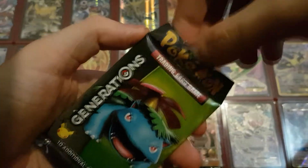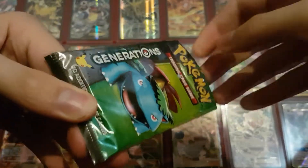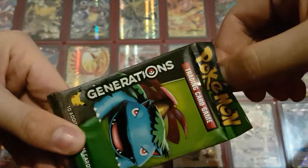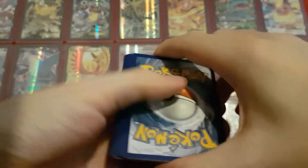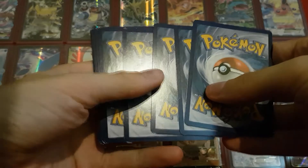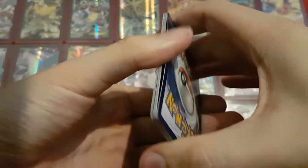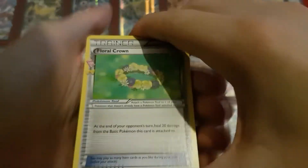For those of you who forgot, I still need Articuno full art, Mega Gardevoir full art — or no, regular Gardevoir full art from the Red and Blue collection, not the mega one; I've got quite a few of the mega one already. And I also need a Slurpuff or Swirlix — I can never remember which one. I think it's Slurpuff I need to evolve the one I have.